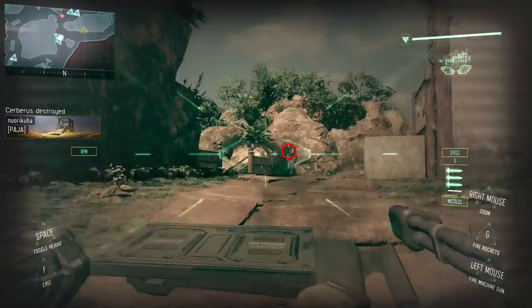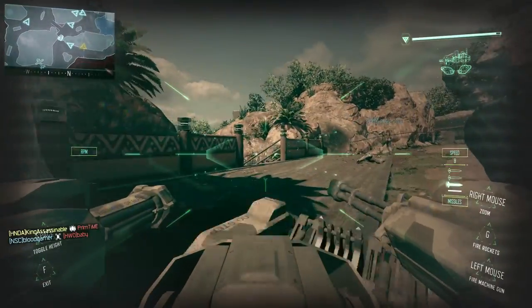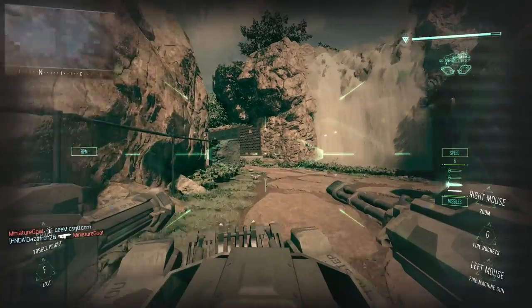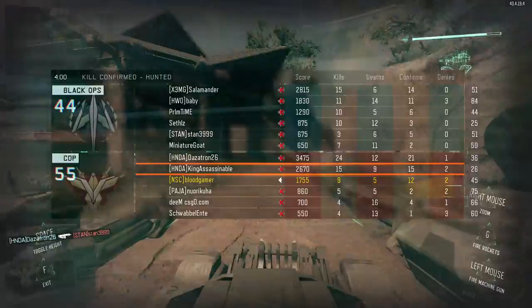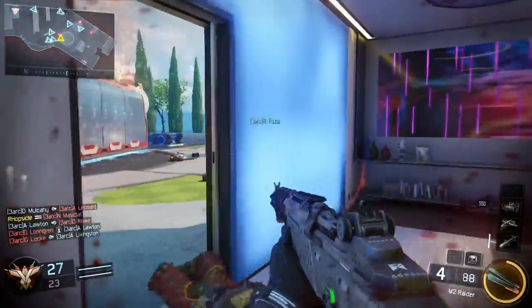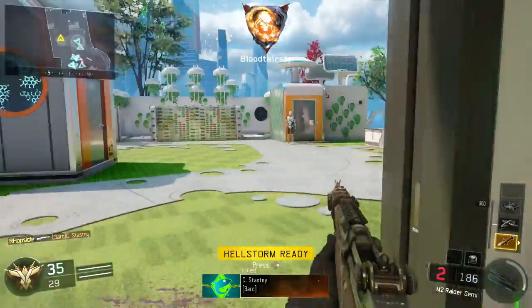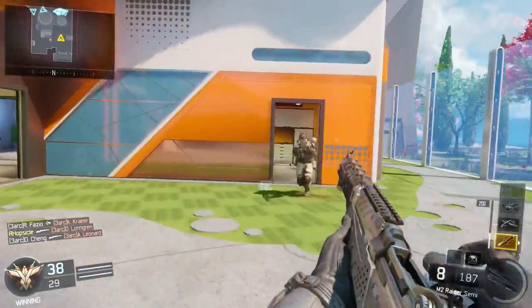We've got five different weapons here to take a look at and these weapons look ridiculously powerful. We've got weapons called the M2 Raider, the Marshall 16, the NX Phantom, the Fury's Song, and also the Iron Gym. The M2 Raider is a brand new assault rifle, essentially the same as the MK14 - a single shot assault rifle. This gun has been used in previous COD games, in Ghosts and World at War, and it's about two shots to kill. It's a really powerful single shot weapon.